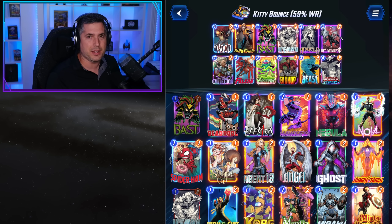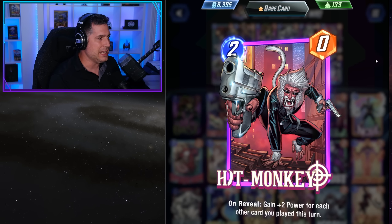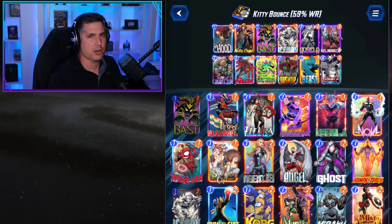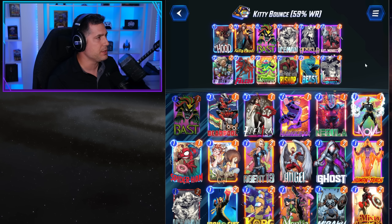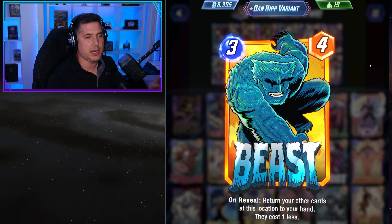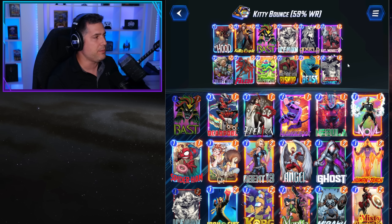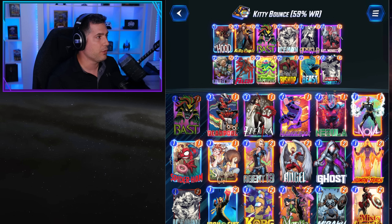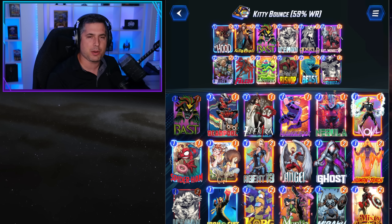Bounce does take some practice to pilot, but when you get the hang of it, it puts up incredible power. The ability for Hitmonkey to go incredibly vertical is insane, especially when played in combination with Mysterio. The key four cards to pay attention to are Angela, Bishop, Hitmonkey, and Kitty Pryde — the key target for Beast. Kitty Pryde becomes free and becomes a very consistent play. Just be aware that against a Wave-based deck, Kitty Pryde will bounce back to your hand on turn five.